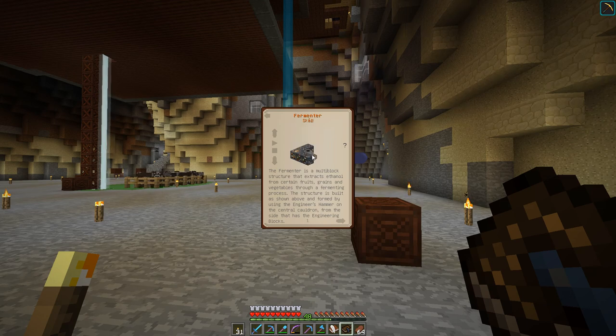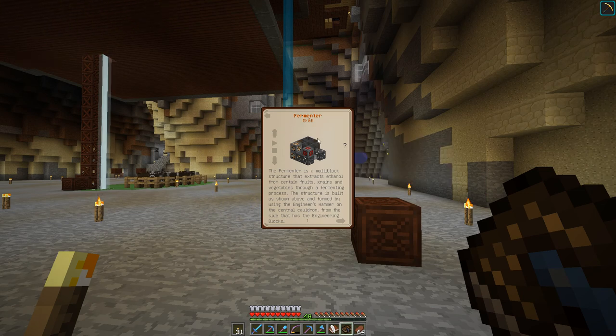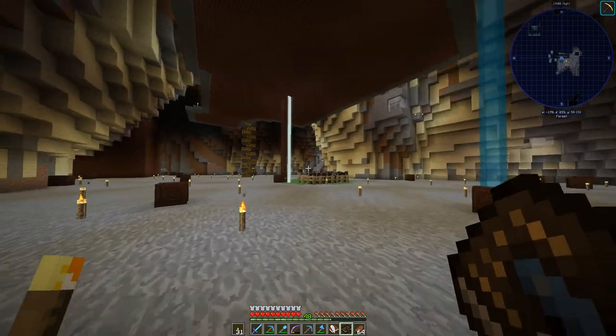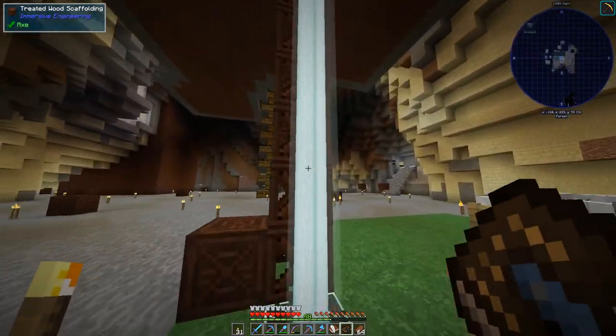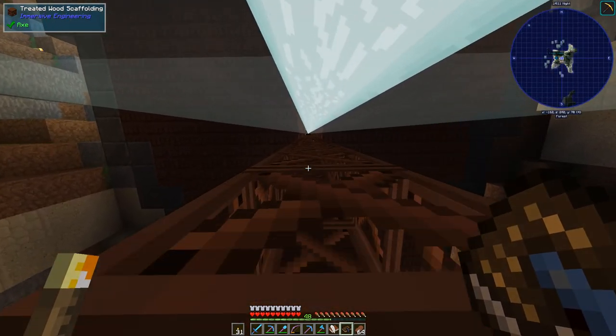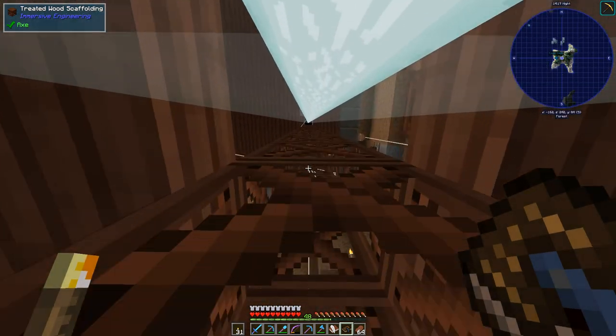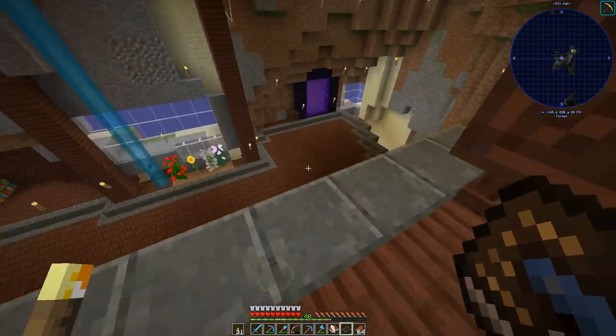For ethanol it's pretty much the same — the fermenter. And the squeezer takes wooden barrels and pistons. Before we get to any of that, we need a way of delivering items in a consistent manner. You might remember we did those garden cloches sometime back and we've got those up here — that's what that extra layer is for.